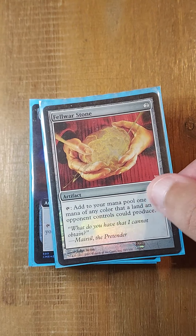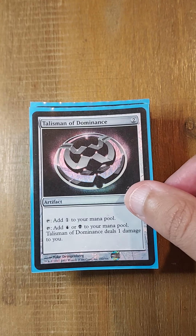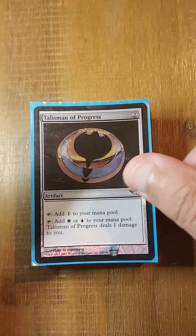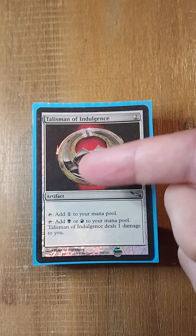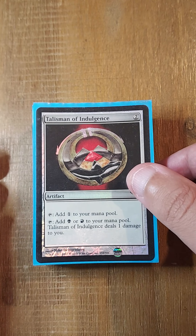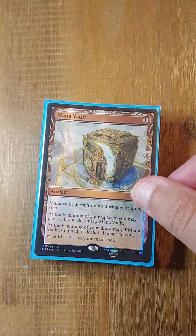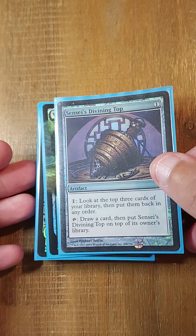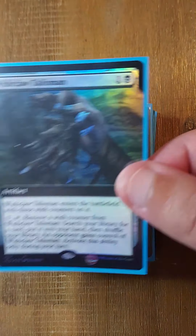Our artifacts: we have Lotus Petal, Fellwar Stone — pretty much all the rocks — Arcane Signet, Chrome Mox, Mox Diamond, and Mox Opal. I stuck with the Talisman rather than the Signet for Sika — let's see how it works. We have four blue Talismans and one Rakdos one, because you need to produce black for Ad Nauseam or Underworld Breach more than anything. Then our colorless rocks: Sol Ring, Mana Crypt, Mana Vault, Grim Monolith, Sensei's Divining Top — because Top and Dramatic Reversal are really good — and a Wishclaw Talisman.